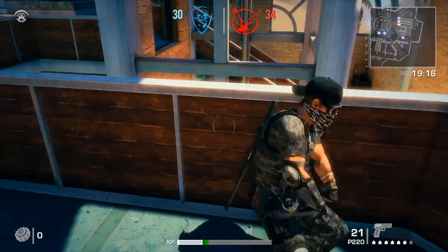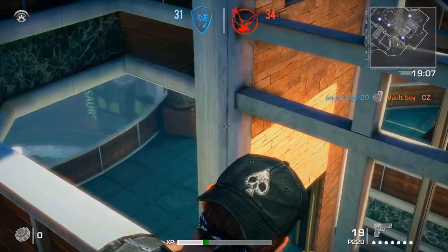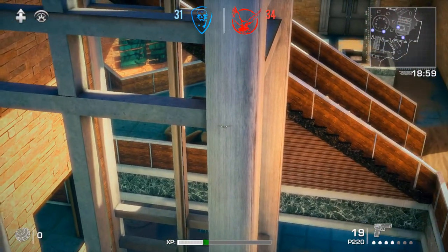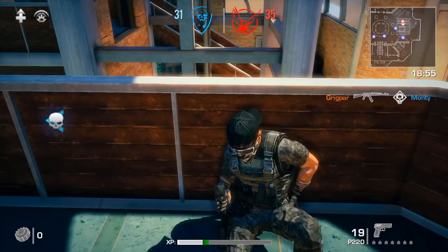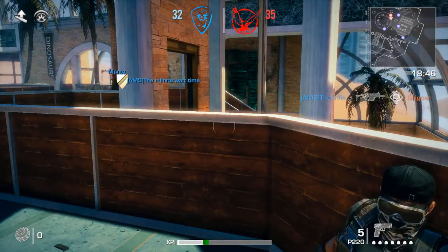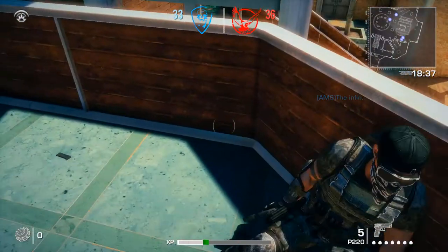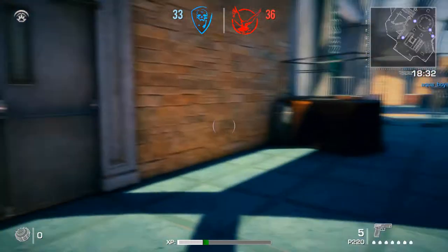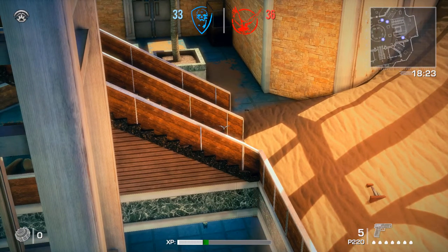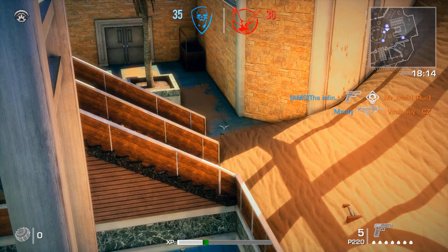Yeah. Someone tried to throw a grenade up at me — it's kind of hilarious. Honestly, if we left that elevator up there it might better protect us. Okay, he's trying to come up the stairs now again. Nice. We're three kills away. Okay, I'll just keep watching. I don't have a lot of pistol ammo, but it'll be okay. Someone's coming up the left stairs. Someone was near the left stairs, but I think Aqua can handle it. If Aqua dies, then we know something's wrong.